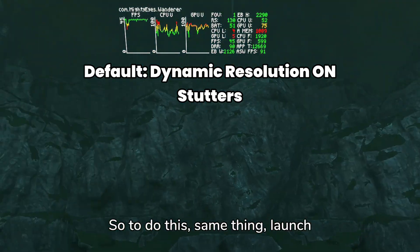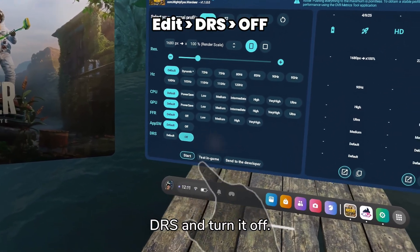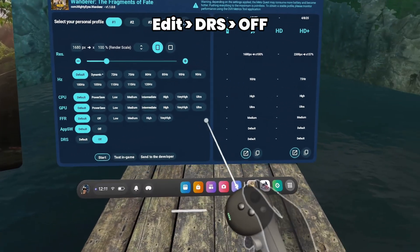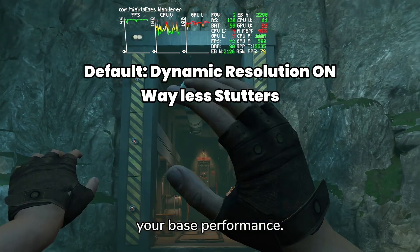To do this, same thing — launch Quest Games Optimizer, press Edit, and then go all the way to the bottom where it says DRS, and turn it off. And voila! You are stutter-free, as long as you're hitting your base performance.